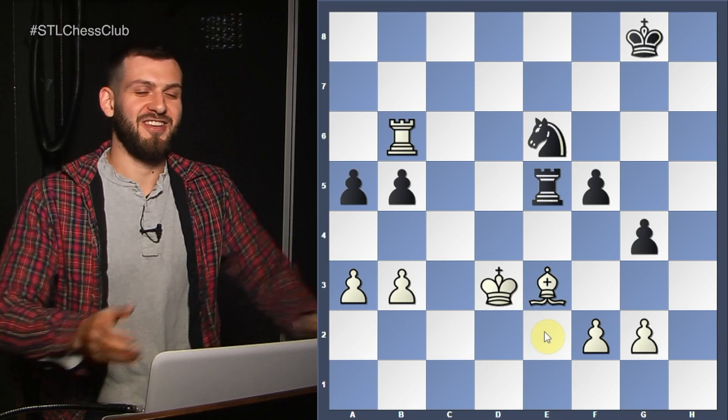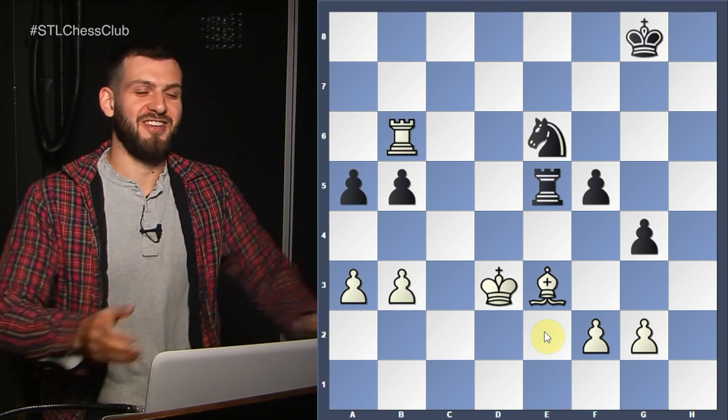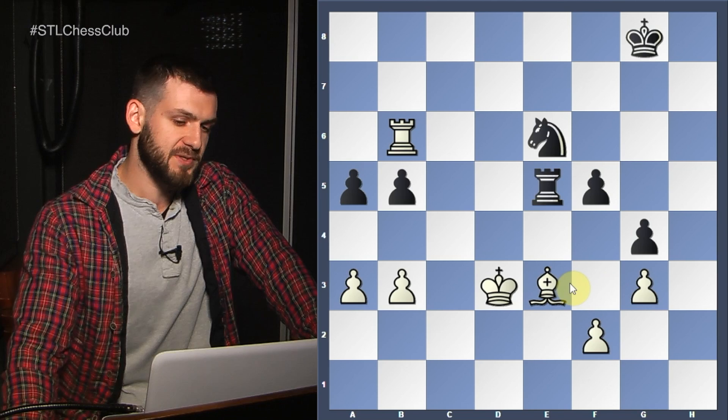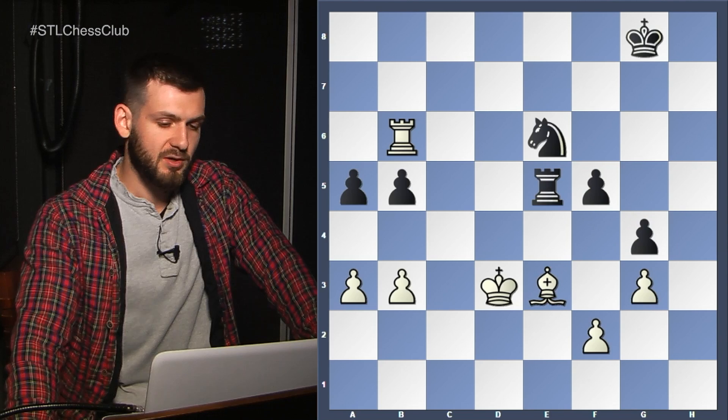King e3 — very good, good job. No counterplay. He was trying to play f4 to displace this Bishop from its perfect position on e3, which was controlling the Knight on e6. We're not going to allow that. G3. King to f7.